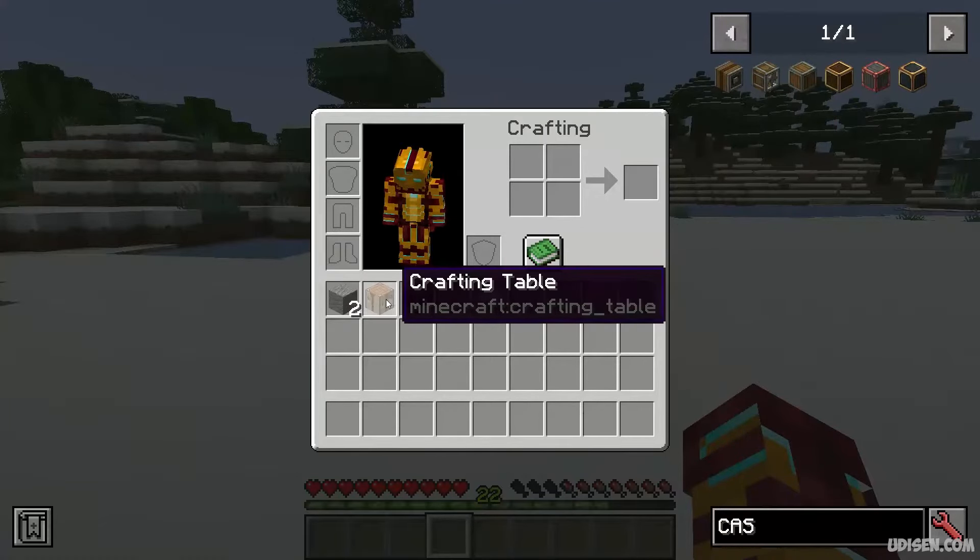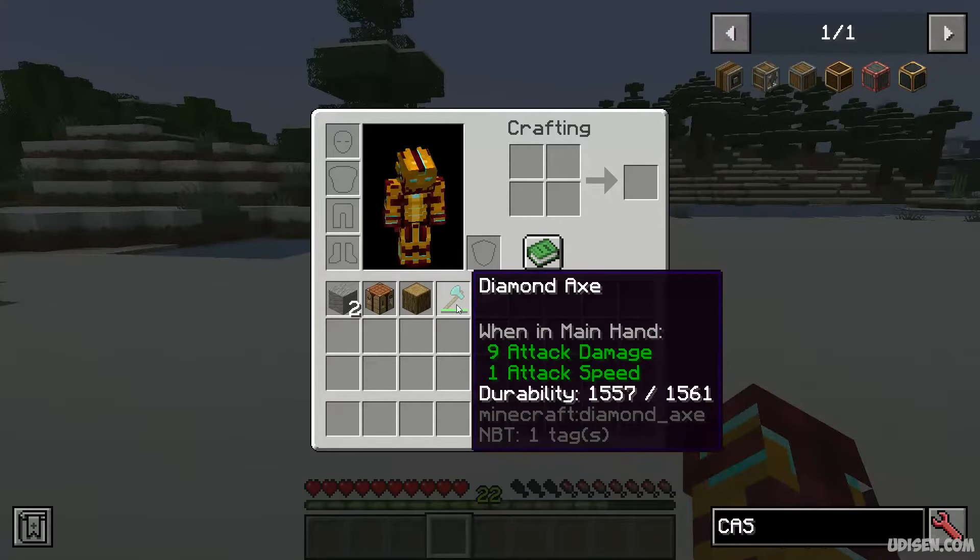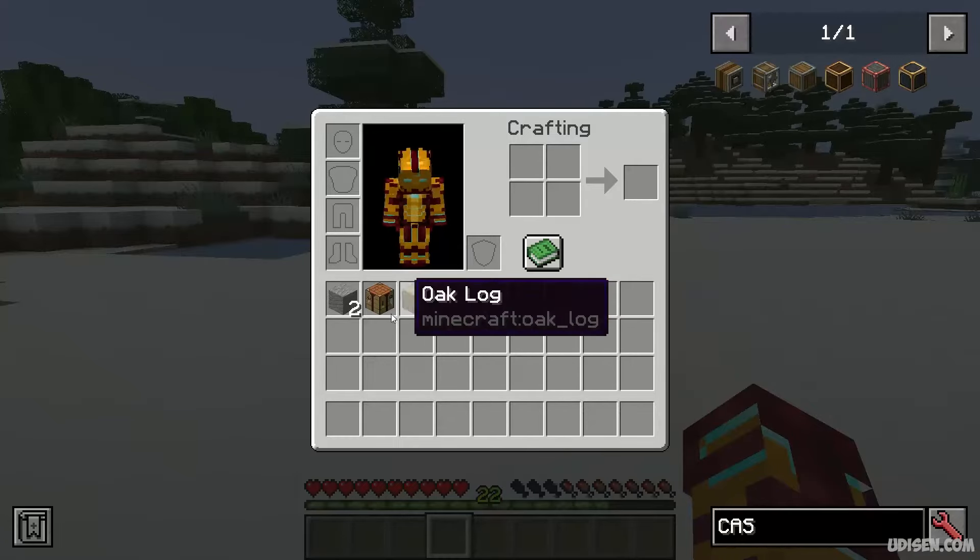Step number one. To start, we need a crafting table, any type of lock, any type of eggs, an iron ingot, or a zinc ingot.